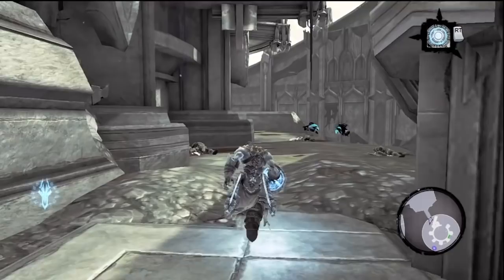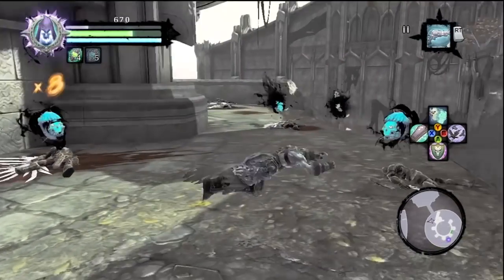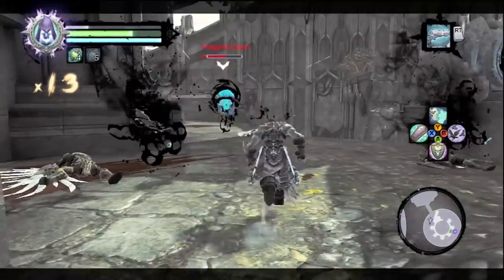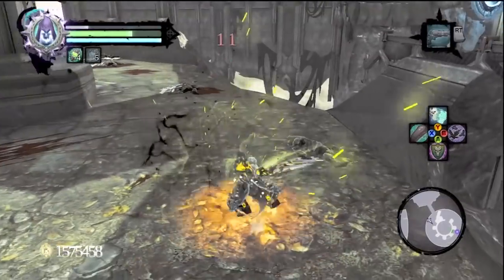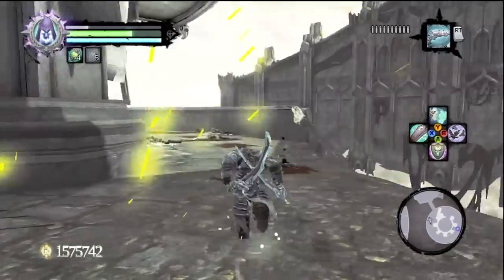Now we walk — we saunter along the edge of this tower and take out some vengeful spirits. I totally scythed in the wrong direction. Oh, I'm dead. Okay, I guess we'll B-move this one. He exploded — that spirit exploded.